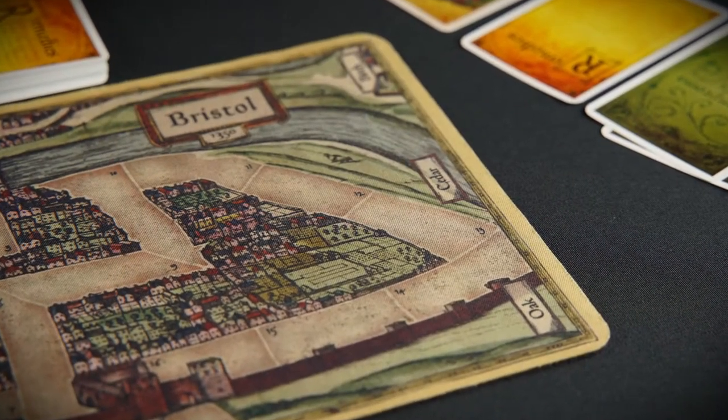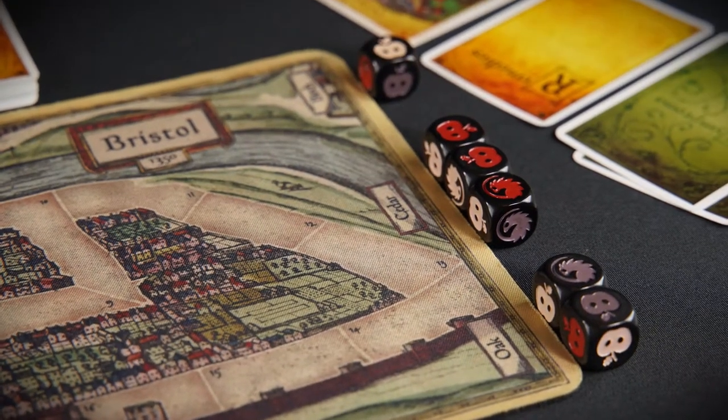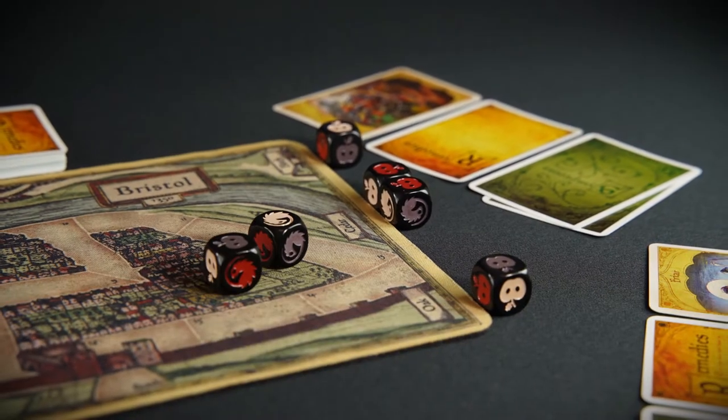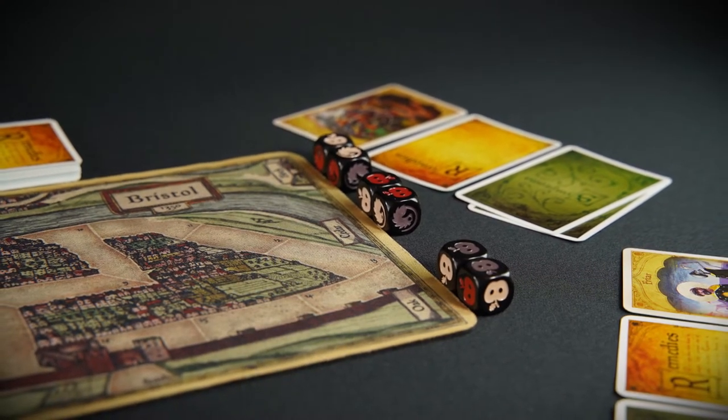The game happens in a series of rounds. Each round, all six dice are rolled to start the round and the player at the front of the cart furthest ahead goes first. On each player's turn, they have three actions available to them. Players may choose to re-roll two of the six dice. At the end of the round, the colors of the final six dice determine how far each cart will move.